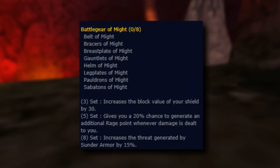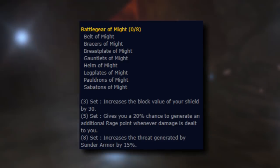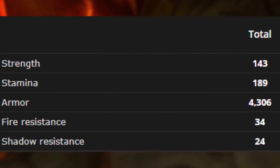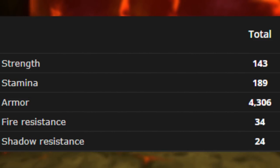The following are additional bonuses granted based on how many pieces you have equipped. 3 piece, increases the block value of your shield by 30. 5 piece, gives you a 20% chance to generate an additional rage point whenever damage is dealt to you. 8 piece, increases the threat generated by Sunder Armor by 15%. Each set piece contains strength, stamina, and equip bonuses for block, dodge, parry, and defense. The total fire resistance from the set adds up to plus 34, and shadow resistance adds up to plus 24.